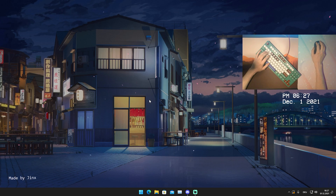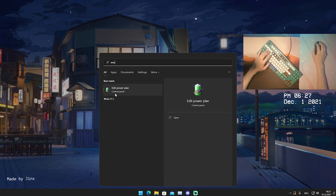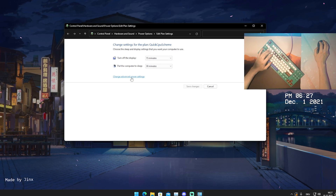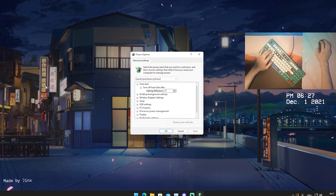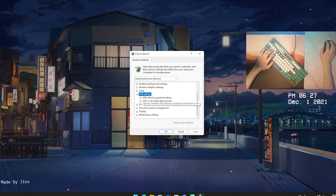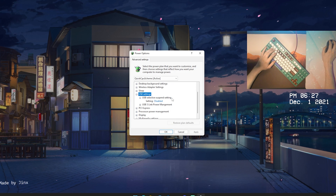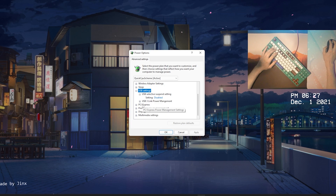For the first part of today's video, go into your Windows search bar and type in 'energy' until you find 'Edit Power Plan Control Panel.' Simply open it up, and in blue it says 'Change advanced power settings' — open that up. In this new window, go under USB settings, click the small plus, and you'll see USB selective suspend setting and USB free link power management. Open the suspend settings and make sure it's set to disabled.